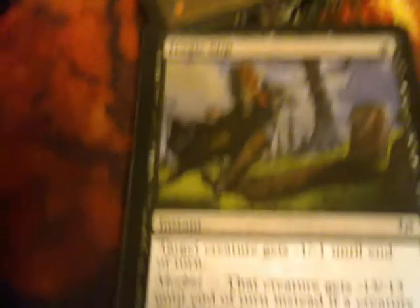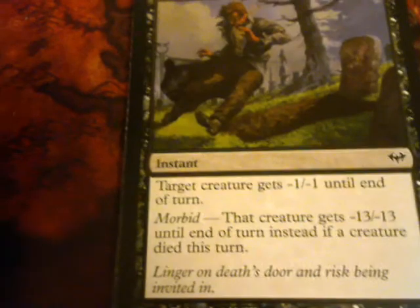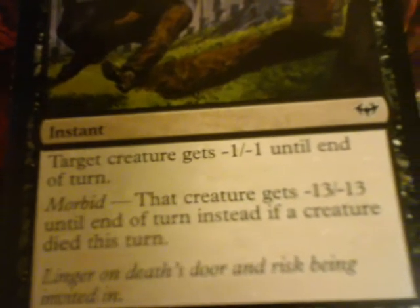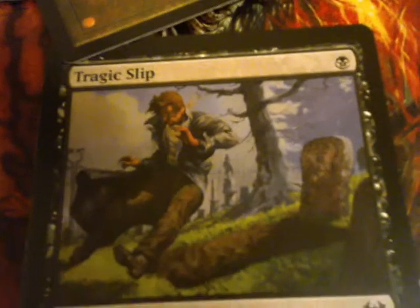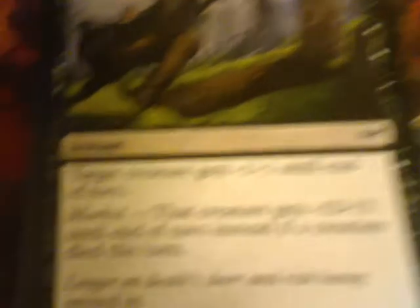Tragic Slip. Target creature gets -1/-1 till end of turn. Morbid: the creature gets -13/-13 till end of turn if a creature died this turn. And it's black. And it's a common. What the heck.